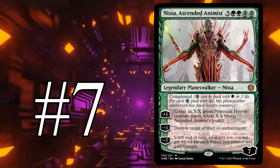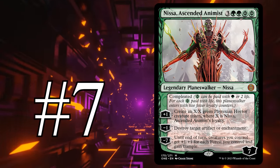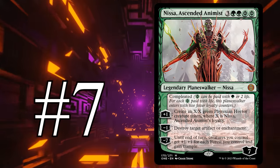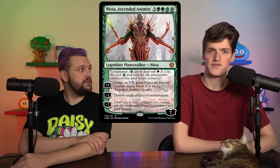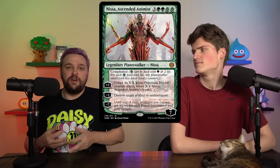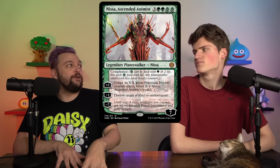Number seven is Nissa, Ascended Animist — three, green, green, Phyrexian green. She enters with seven loyalty, or five if you paid two life, or three if you paid four life. You plus one to make an X/X where X is her loyalty, minus one to destroy an artifact or enchantment, and then minus seven to give your creatures plus one, plus one and trample for each forest you control. Mostly this is a seven-mana sorcery that's a pretty good Overrun for mono-green, with other useful modes if you need them.